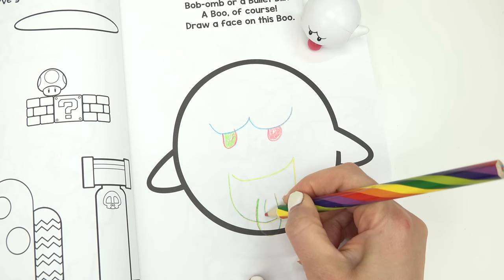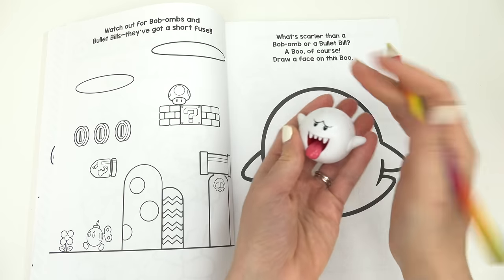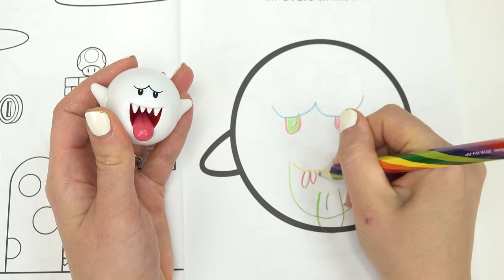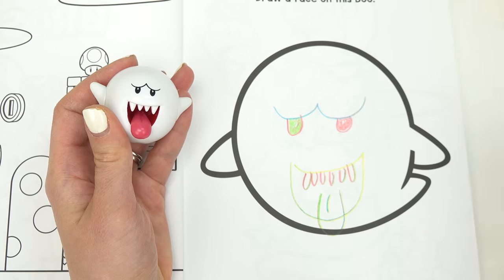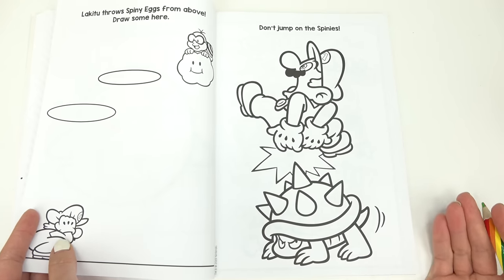And we have a big smile with the tongue sticking out, and then two teeth — oh wait, it has many teeth! That one kind of looks funny right now. All right, let's draw lots of teeth. There is our Boo! Let's keep turning — don't jump on the spines!